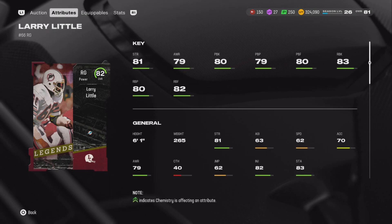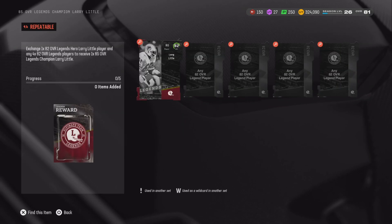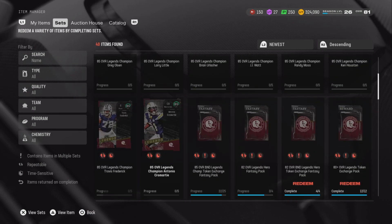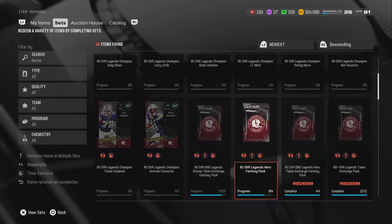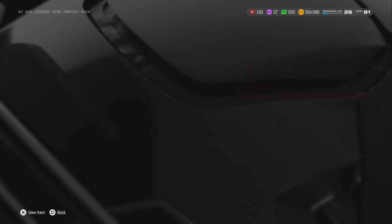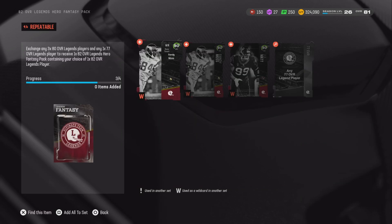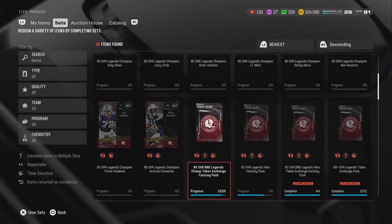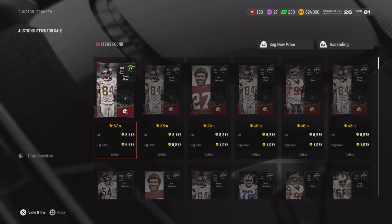Larry Little has 80 pass blocking, 83 run blocking, and a lot of stats over 80 - that's what we're looking for. Instead of getting one 85 overall player, I suggest getting four or five 82 overall players. Let me go ahead and get my free one from the footpass. I need to complete a set - I almost put it in the wrong set. This is for the tokens to make an 82 hero.